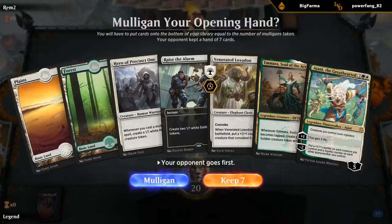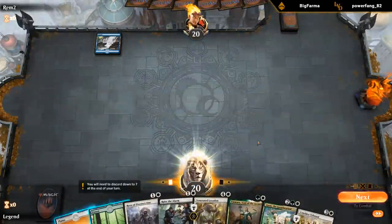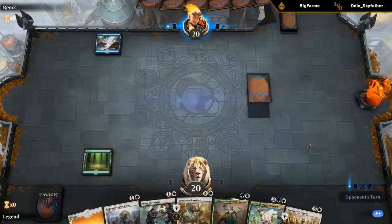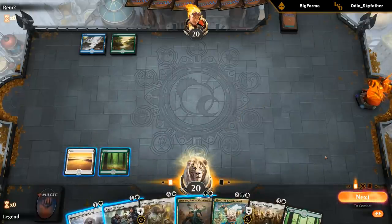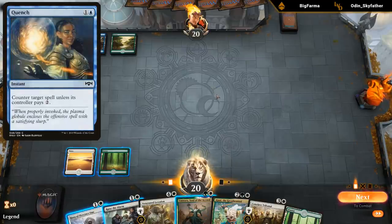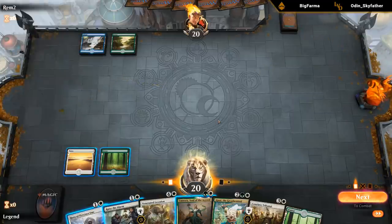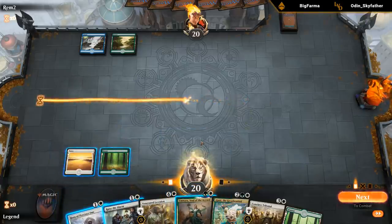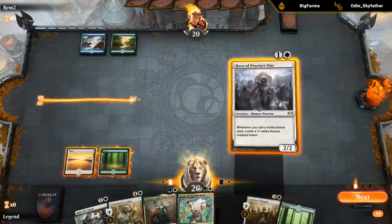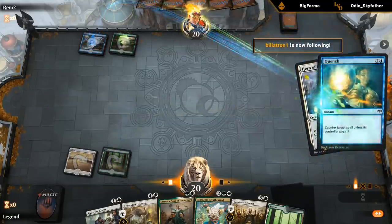I guess this is a keep and then hopefully we can find a third land at some point. Opponent's on blue-green flash presumably. Raise the Alarm is a nice instant we can use to play around counterspells. I did draw the land so I could go Raise into Loxodon. I don't mind tapping out for Amara or Hero here since they don't have double blue for Essence Capture, so they would need Quench specifically. I guess Amara makes some sense because if I convoke I still get the token even if they counter the convoke spell, but Hero first also makes sense. They did have the Quench.